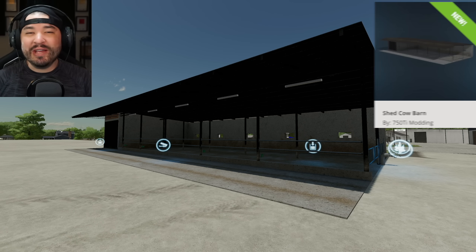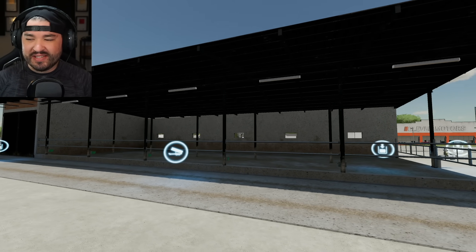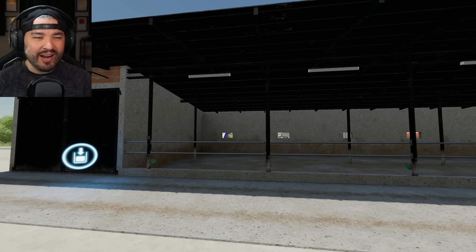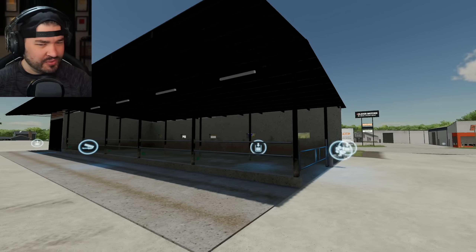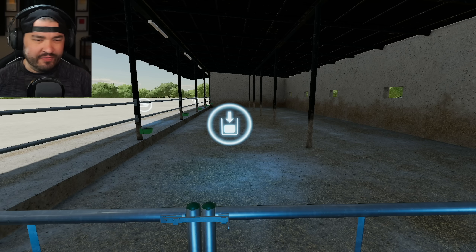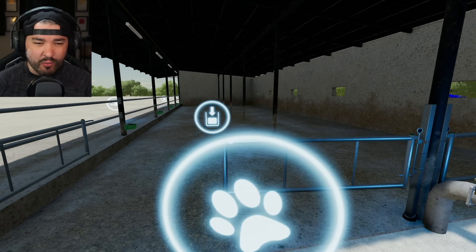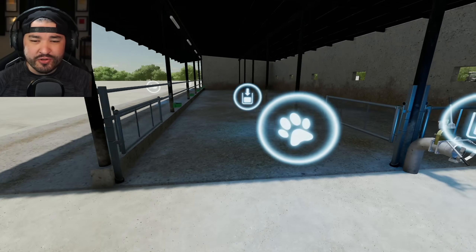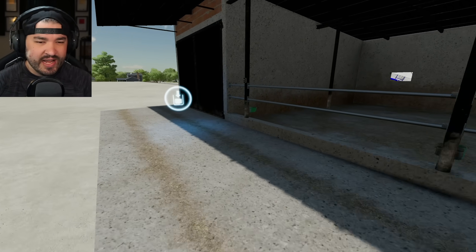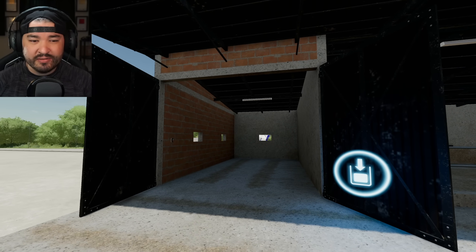Jumping into placeables, the first one is the Shed Cow Barn from 750 Ti Modding. In here we can hold up to 50 cows — a great setup for cattle. We do have a few animations as well. This is where you begin your slurry, throw your straw in, food goes around towards the front, and right here you've got your milk output. We can also turn the light on.